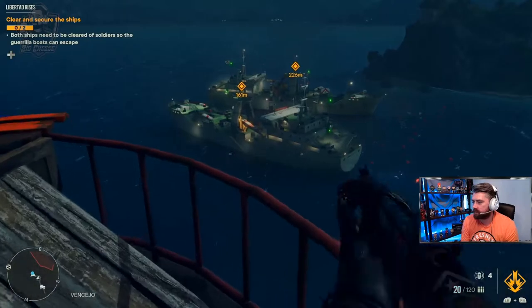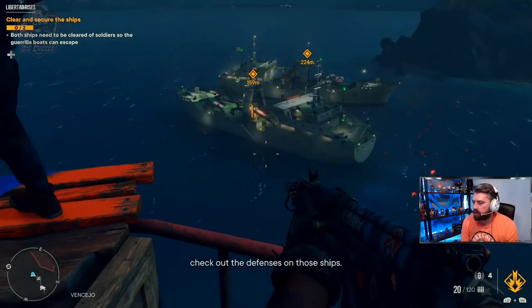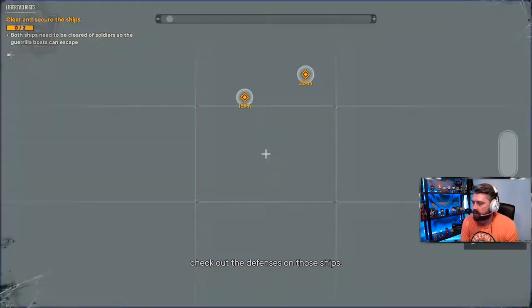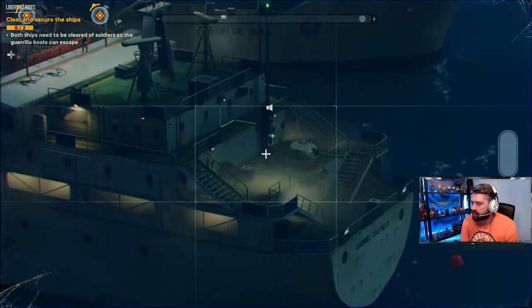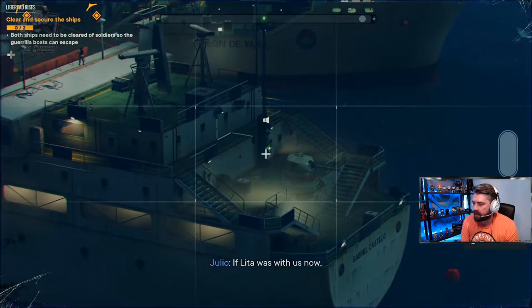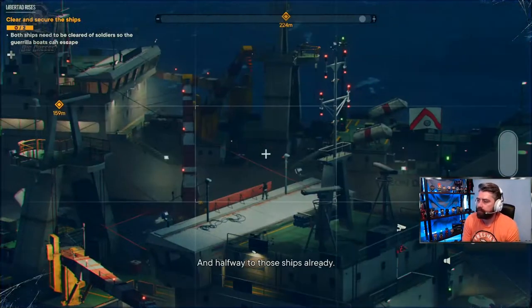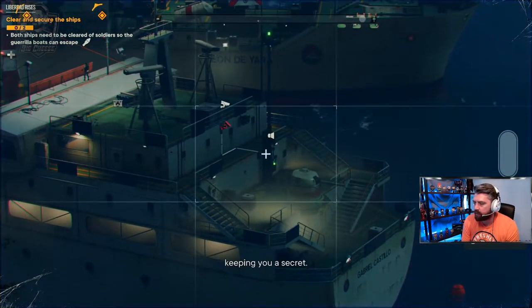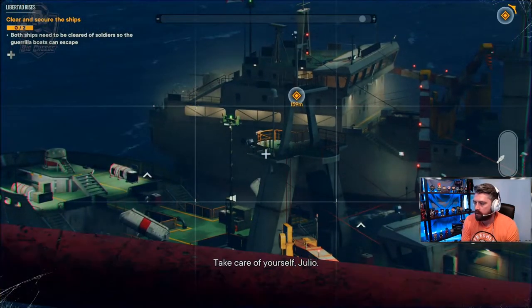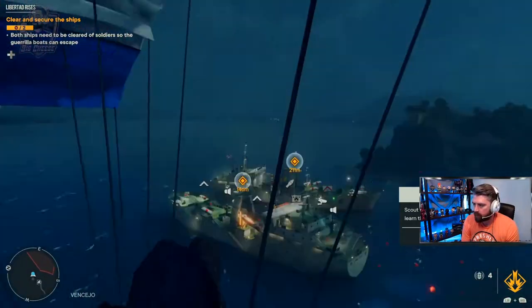Hold on, let's think this through — both ships need to be clear of soldiers. Use the camera to check out the defenses on the ship. Look before you leap, dude. On the first boat there's an alarm on the back. Let's parachute to the back of the boat and disable the alarm. If you've tagged it on the right, there's a phone on the back of that boat — get yourself on a parachute and head there.